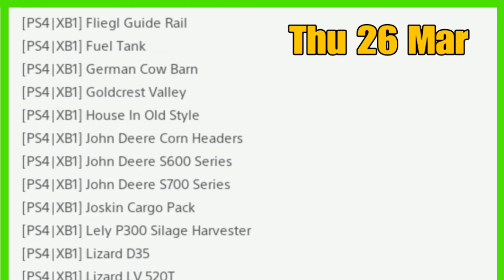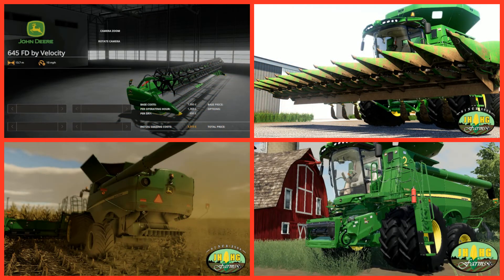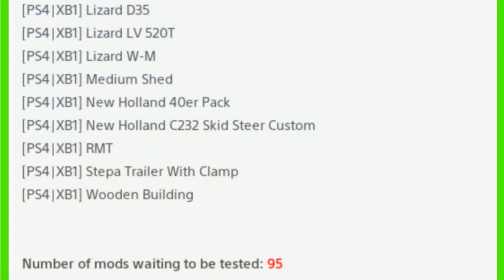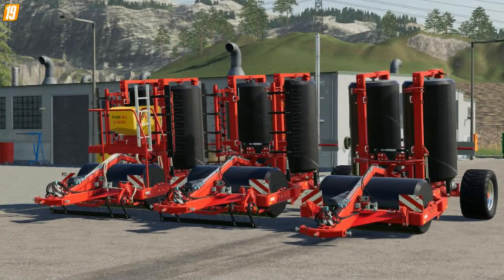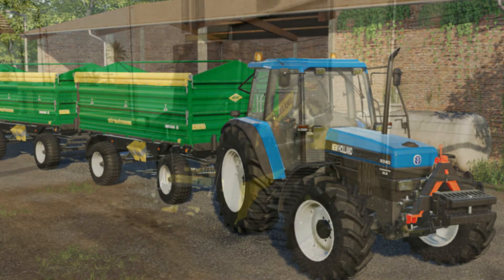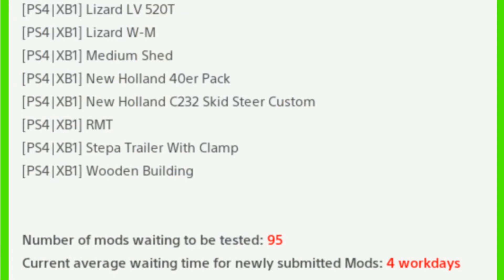New for mods and testing on PS4 and Xbox One — more or less a new list as well. We've got the Free Goal Guide Rail, Fuel Tank, German Cow Barn, Goldcrest Valley Housing, Old Style John Deere Corn Headers, John Deere S600 and S700, Joshkin Cargo Packer, back in with the Laylee P300 Silage Harvester, the Lizard D35, Lizard LV520T, Lizard WM Medium Shed, New Holland 40er Pack, New Holland C32 Skid Steer, RMT Stepper Trailer with Clamp, and Wooden Building.